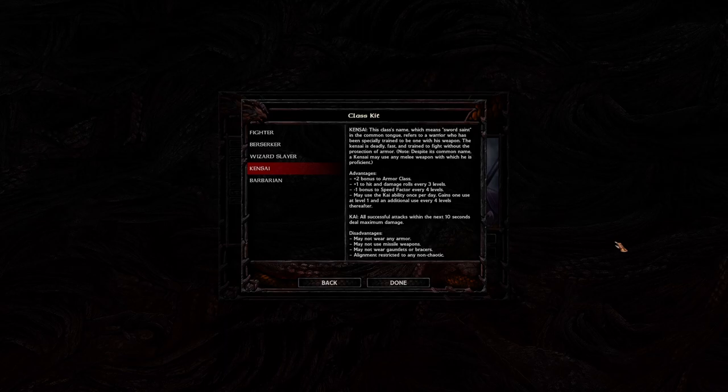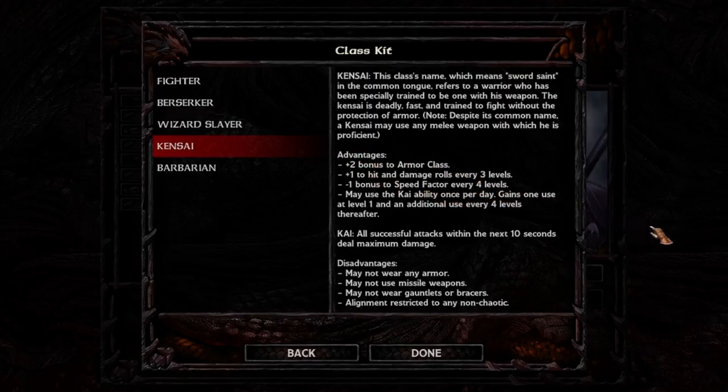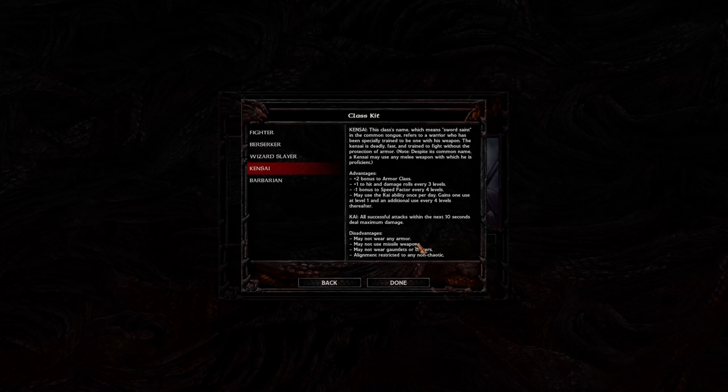If you pick fighter and look at the Kensai class, you might think it seems very strong: plus two bonus to armor class, plus one to hit and damage rolls every three levels, and minus one to speed factor every four levels — which actually means attacking faster, not slower. But the disadvantages are you can't wear any armor, can't use missile weapons, and can't wear gauntlets or bracers. It is extremely weak early on and only becomes absurdly strong much further into the game. You'll also need to build your stats properly.